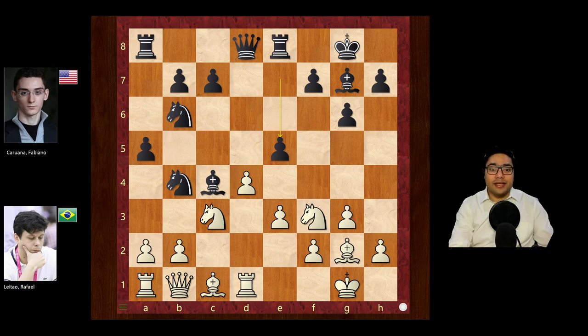It looks very strange — why are we opening the d-file when our queen is opposite the rook? But it is okay in this position to do so. The move here, with known theory, says b3.